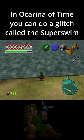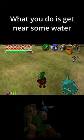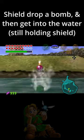If you're not going to have time, you can do a glitch called the Super Swim. What you do is get near some water. She'll drop a bomb, and then get into the water.